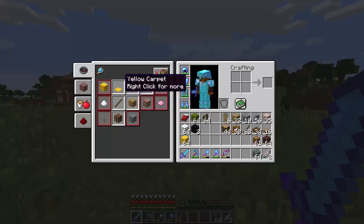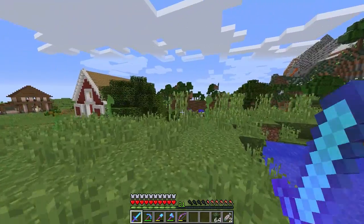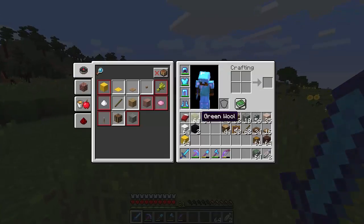We also have the recipe book, which is going to help us out eventually when we forget how to craft some basic blocks or whatever we need. So that's all there for us to eventually explore when we need it, but it's great to be on 1.12. There's not many changes besides some other stuff like colors, but I did go and grind out and I got some new wool — some new, more vibrant colors.